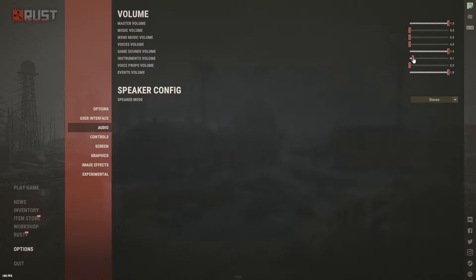Instruments Volume: around 0.1 if you're a roleplayer with drum sets and such; otherwise just turn it off. Voice Props Volume: 0.1 or 0.2 for roleplayers, otherwise off. Events Volume: I recommend around 0.6 to 0.7 — having it maxed during Christmas events can ear-rape you when presents drop. Speaker Config: Stereo works best for me, but adjust it if you have a special sound system.